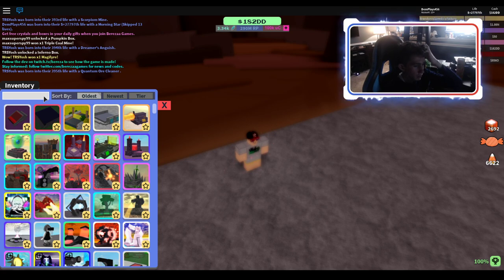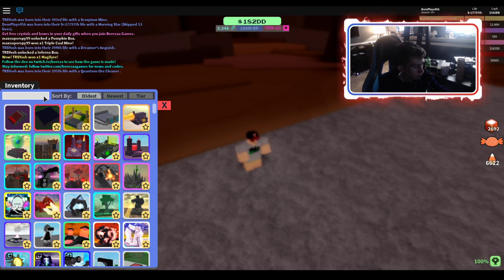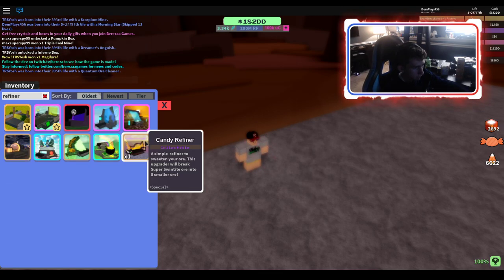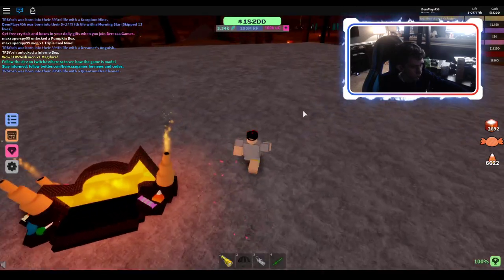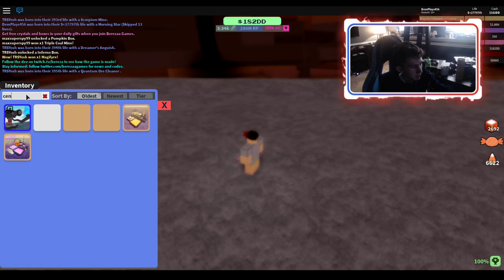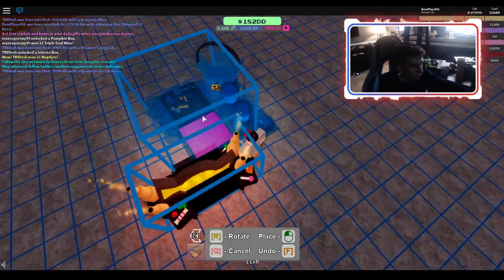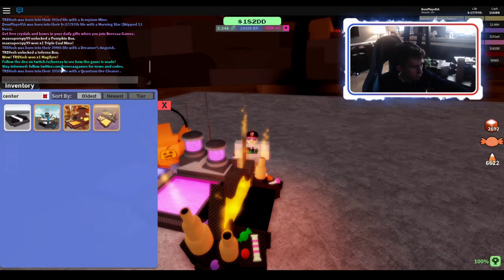To get almost two pieces of candy per second. So you want to get your refiner and put it right here — anywhere really, just make sure there's a lot of space going this way. And you're going to get the center. You only need these two; don't bother buying the mines. You just need the candy center and the candy refiner.